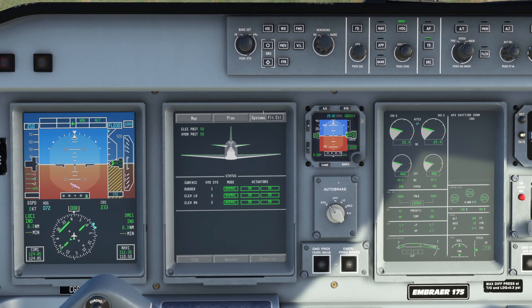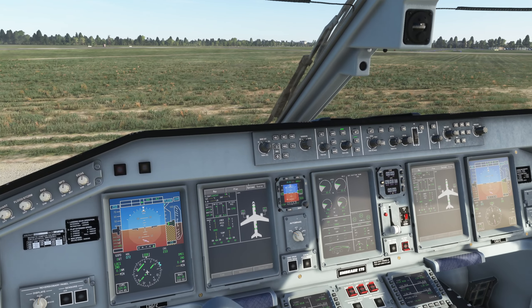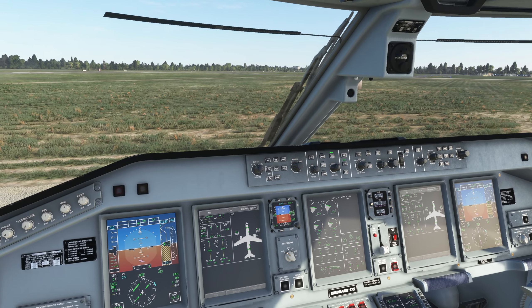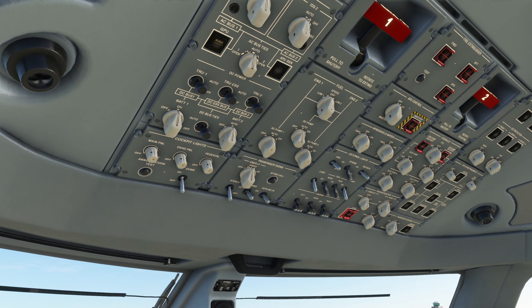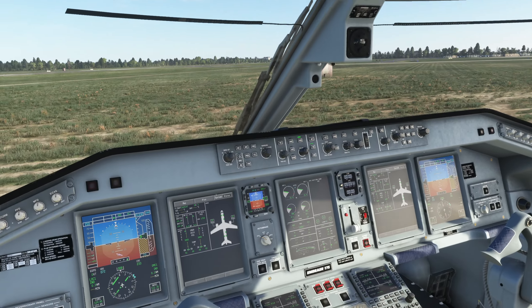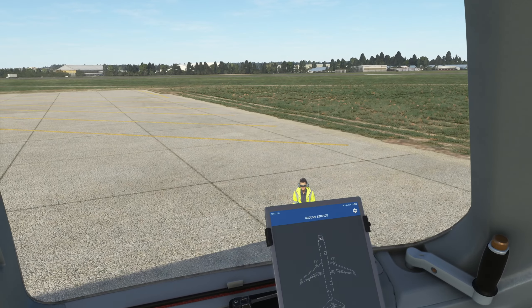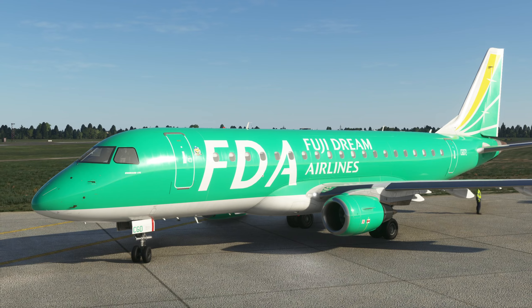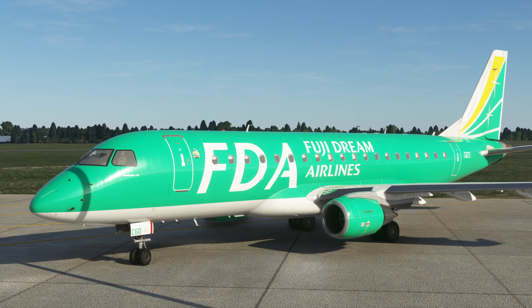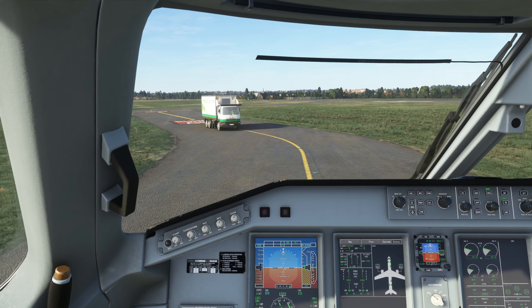Flight controls check: left, right, up, down — rather left, rather right. Good checks. It's worth noting that the APU will take about a minute to cool down and then switch off. Taxi lights: nose and side on. Parking brake release — and now we're good to taxi to the runway.